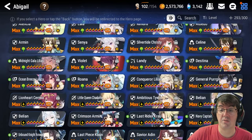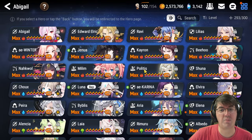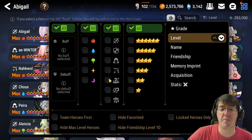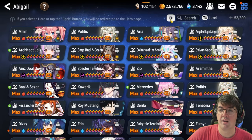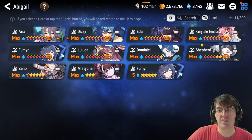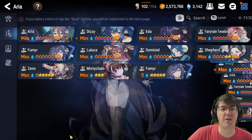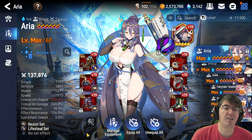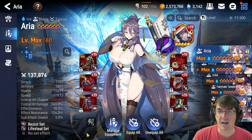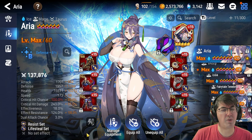The grid view is much more manageable - you can see everything at once, which is much easier on the eyes. Say you're looking for a mage; you can filter by class, then filter by blue mages and boom, they're all right there. I click Aria, and she pulls up immediately - super easy to find exactly what I'm looking for. It might not be for everybody, but it's definitely something that could be helpful.